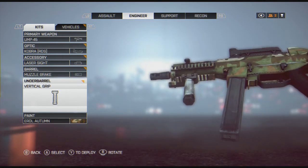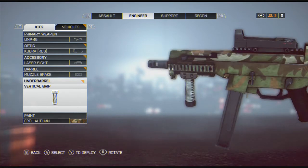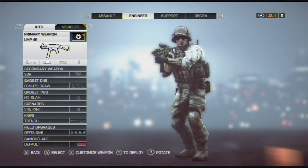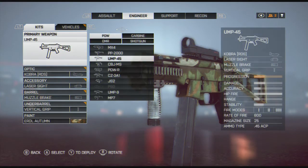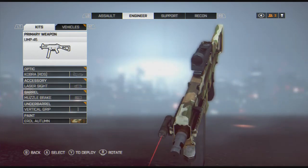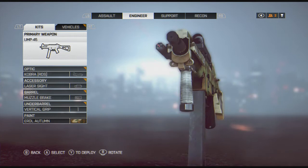The UMP-45 damage is higher than all the other PDWs, so being able to drop somebody in three shots instead of four is nice. It does have a slow rate of fire — it's 600, while most other PDWs are 700 plus. But this thing is an animal. Anytime I'm using a PDW, it's pretty much the UMP-45.